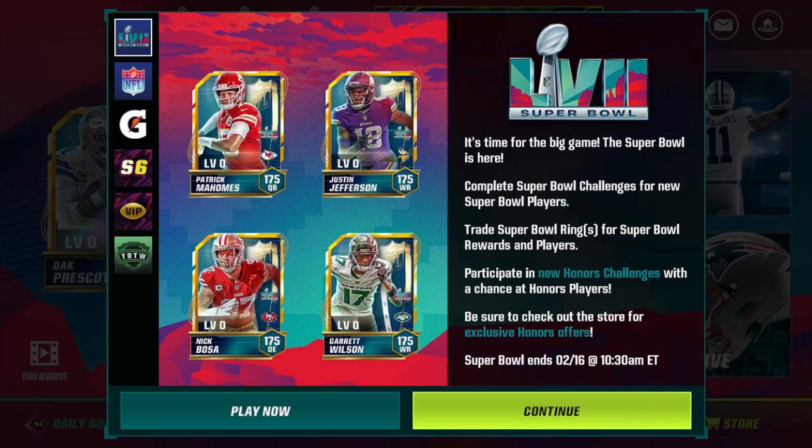There are seven cards for the NFL honors that were dropped inside the game. The four featured ones are MVP Patrick Mahomes, Offensive Player of the Year Justin Jefferson, Defensive Player of the Year Nick Bosa, and Offensive Rookie of the Year Garrett Wilson. Participate in new honors challenges with a chance at honors players, and be sure to check out the store for exclusive honors offers.